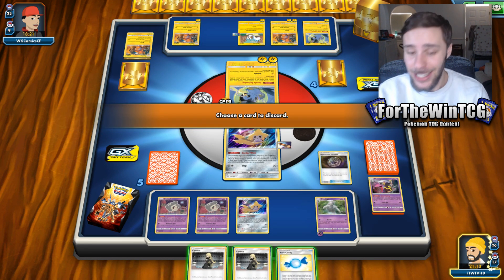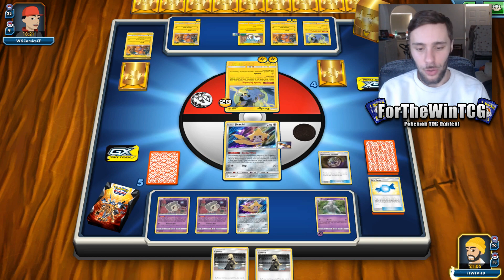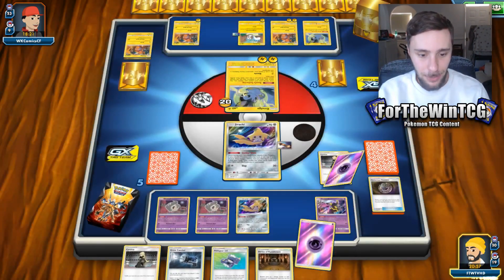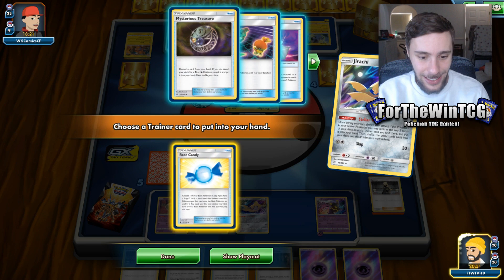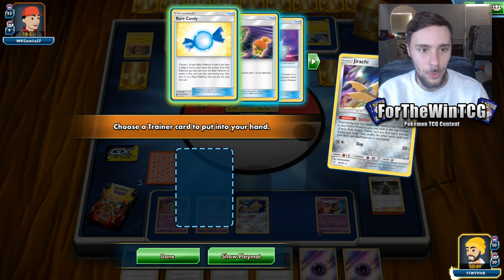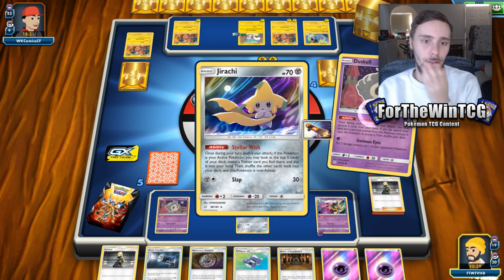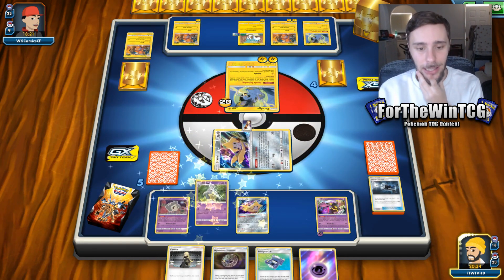I'd rather get the one with the energy on rather than trying to search for an energy, so let's just evolve it like this. I want to keep the draw supporters there as much as possible. We can still find rare candies and Mysterious Treasures. Let's go for the energy. What does our deck have when it comes to Dusknoir? I think we have one more Dusclops. Now's a good time to use the ability — discard these and evolve, then next turn we can Mysterious Treasure and get our next Dusknoir.